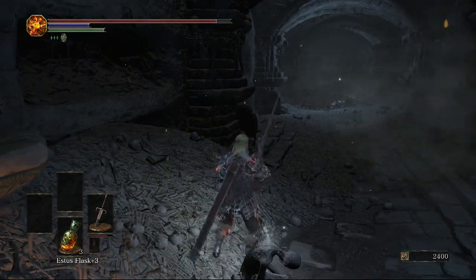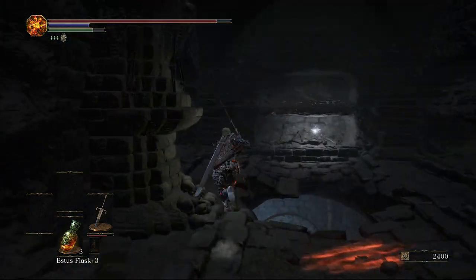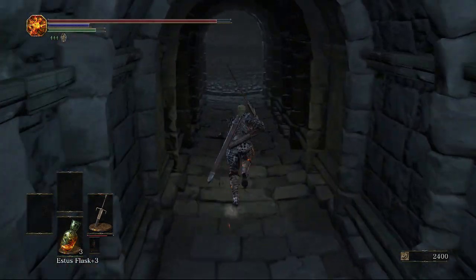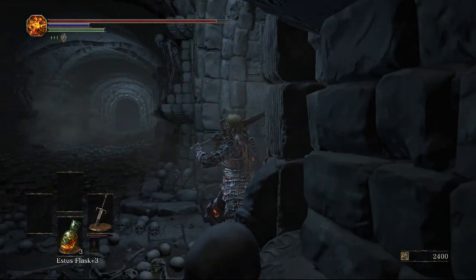We're going to continue all the way to the end and turn to the right. There was actually a trap there so be careful. We're not going to be jumping down this hole since we're going to be getting down there a different way. Picking the ember up on the other side of the hole, and coming through here to the right.